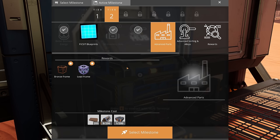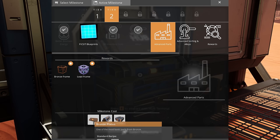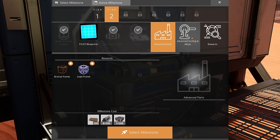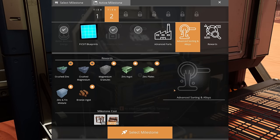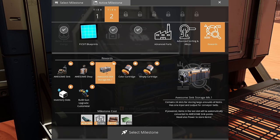We've also got advanced parts, which we need bronze frames and lead frames for — I feel like this is going to be important. I need to grab 200 bronze plates, 200 bronze beams, and 200 bronze copper bus bars. Advanced sorting is going to need zinc, and we need 400 of it for the reward system. So we can unlock the awesome zinc and check out what this awesome zinc storage mark one is — the items in the last slot will automatically be converted to awesome zinc points. That is pretty cool.